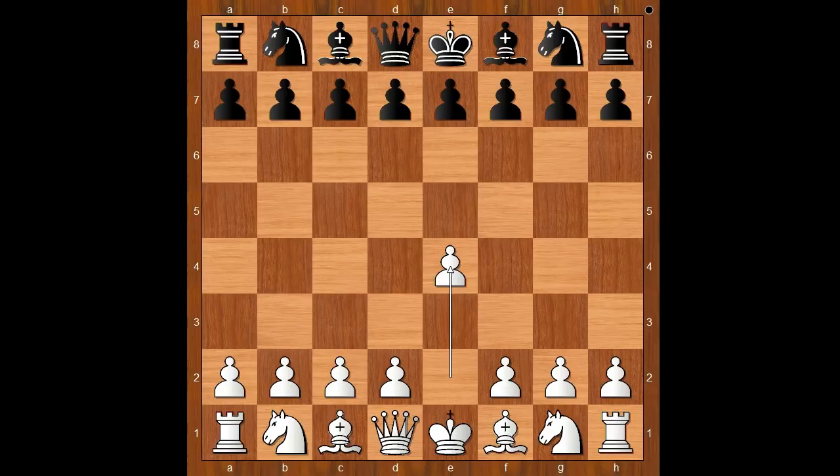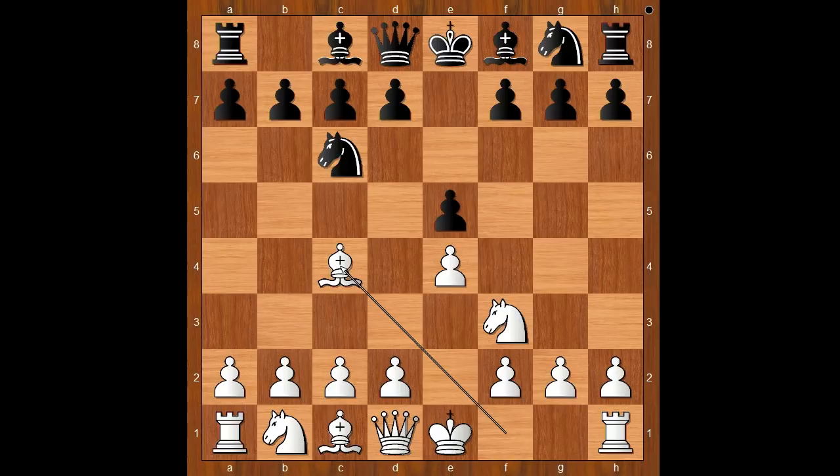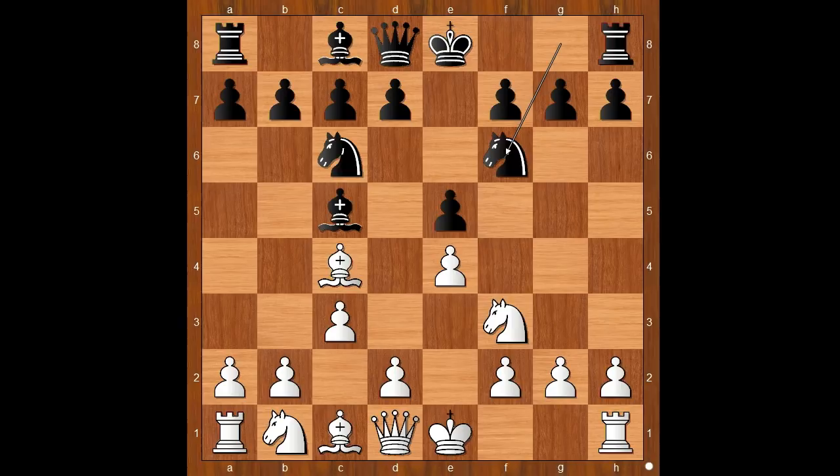Henry Bird had white pieces and he started with e4. Max Weiss played e5, knight to f3, knight to c6, bishop to c4 — the Italian game — bishop to c5, c3, usually intending d4, knight to f6. White to move.